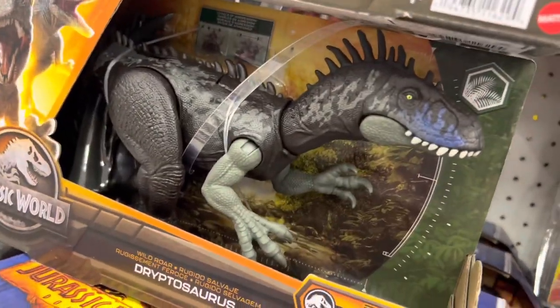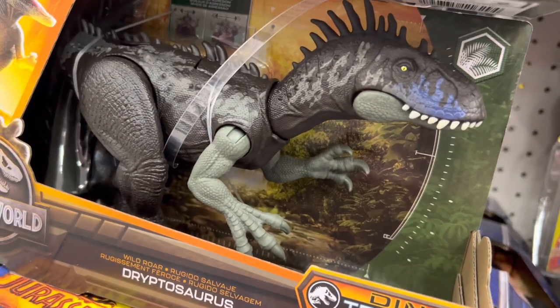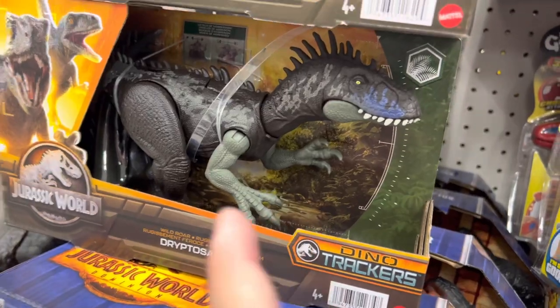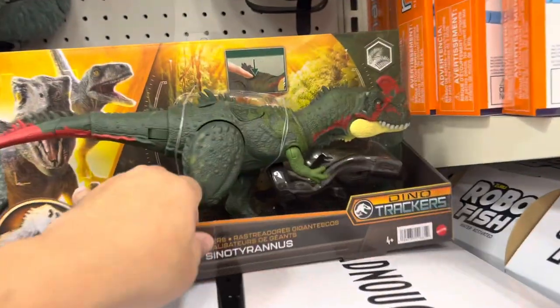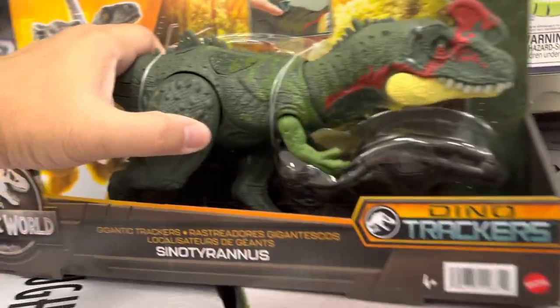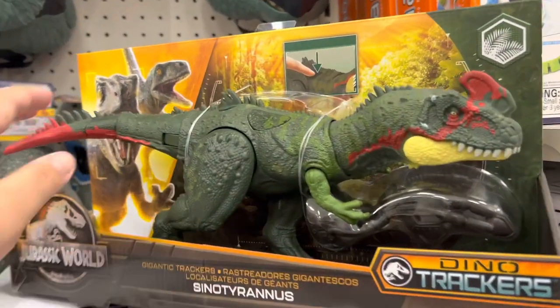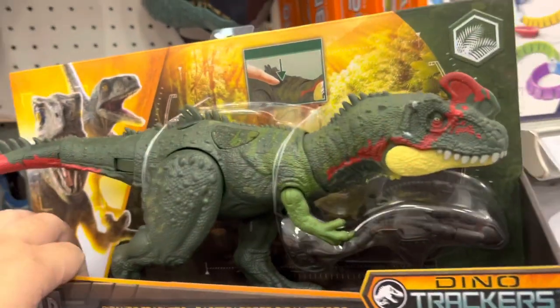Gyptosaurus looks like a cross between the Indoraptor and that one dinosaur from Camp Cretaceous — I forgot his name — the experimental hybrid dinosaur. And a Cyno Tyrannus — a weird name, Cyno Tyrannus. I wonder why he's called a Cyno Tyrannus.